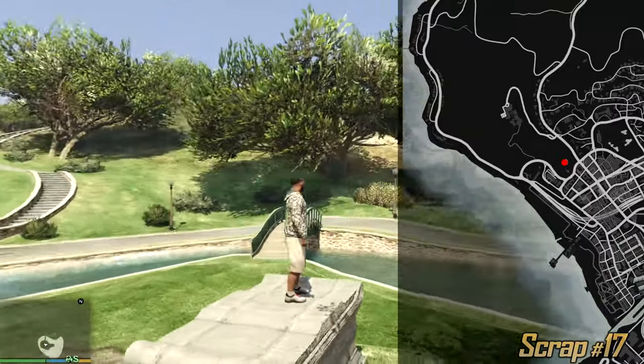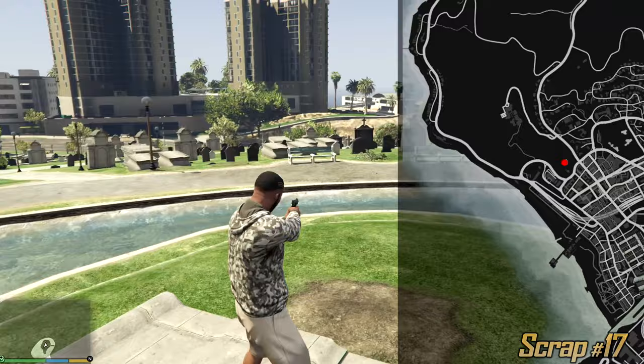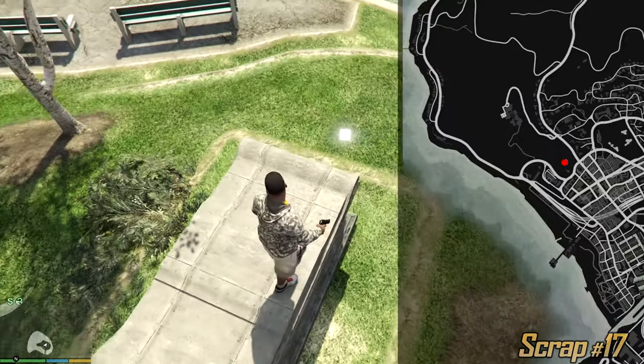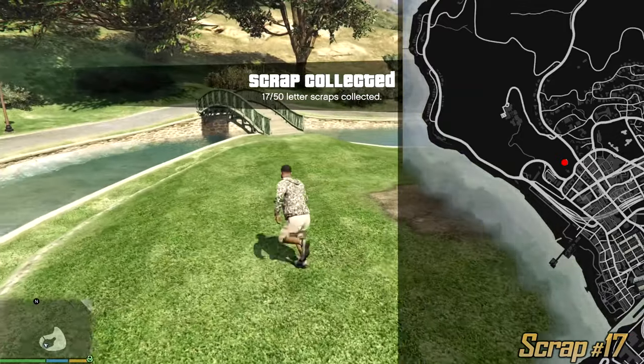On the edge of Los Santos we have a cemetery. It's quite big and we also have a bunch of water around this area. Right next to what I guess is a sarcophagus is the next letter scrap, so collect it.